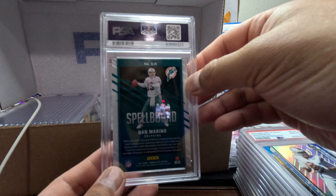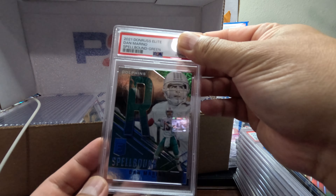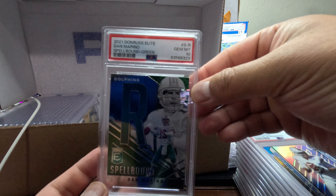We got Dan Marino — Spellbound Green. We got a Gem Mint 10. Nice, nice, nice!